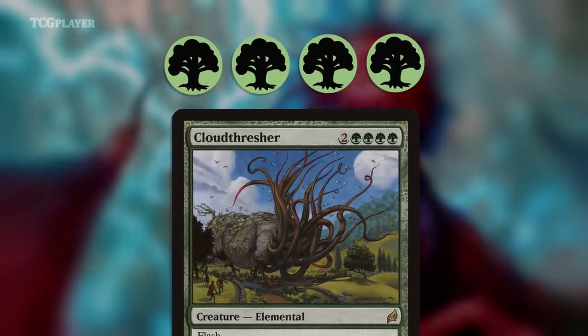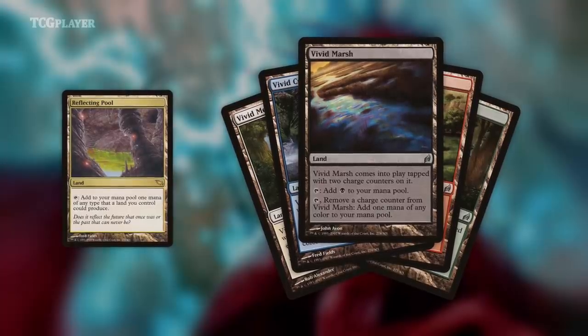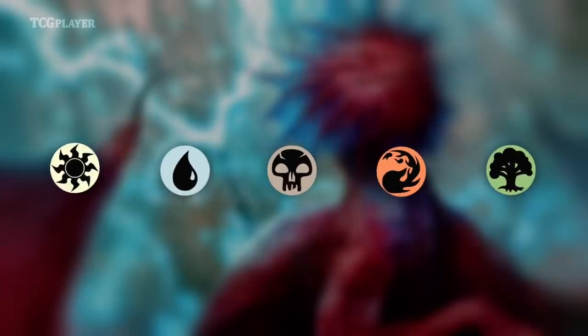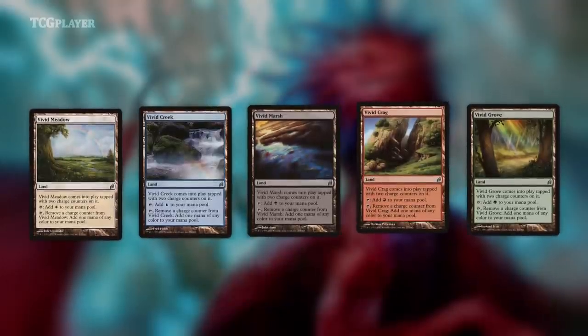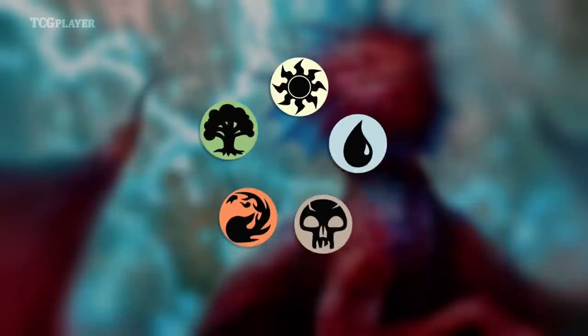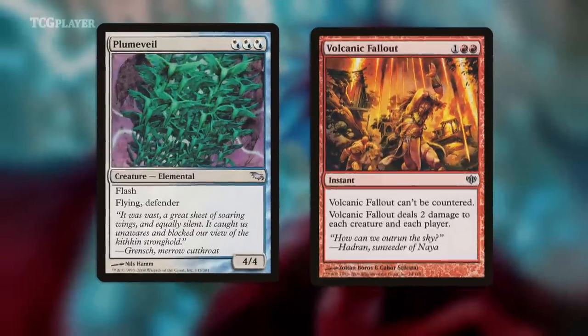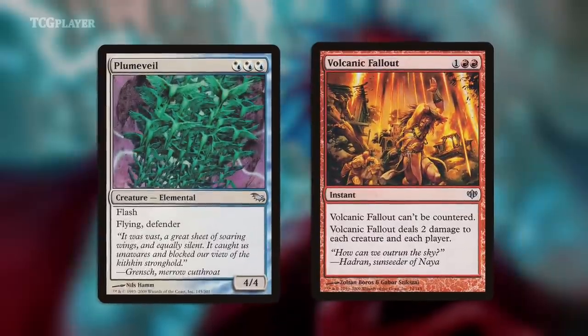That shouldn't be possible, and that's not hyperbole. The problem with Lorwyn and Alara Standard is that the cards were clearly designed with the assumption that colored mana symbols were a real restriction. This premise falls apart thanks to two things: Reflecting Pool and a cycle of uncommon lands from Lorwyn. One of the tenets Magic was built on is that the colors of the cards matter — you shouldn't be able to just put all the best cards in a pile and call it a day. The Vivid cycle is pretty slow since they all enter the battlefield tapped, but between Plume Veil and Volcanic Fallout, both intended to be cast on turn three in the same deck — mana that good probably wasn't intentional.